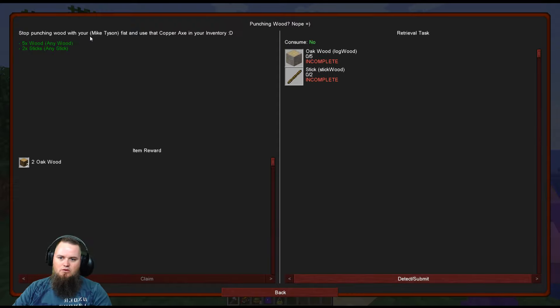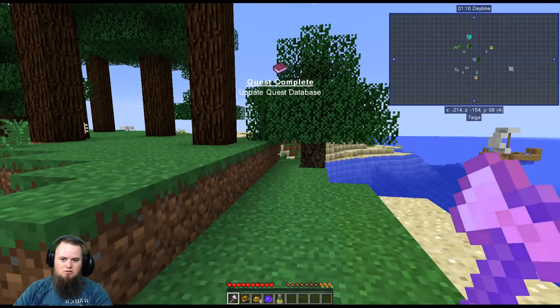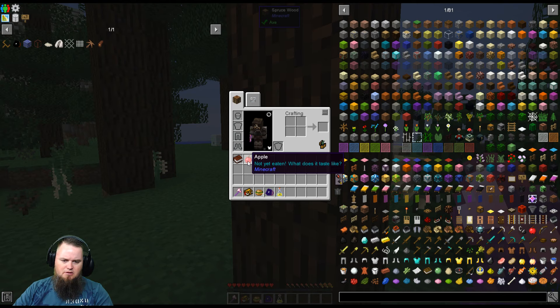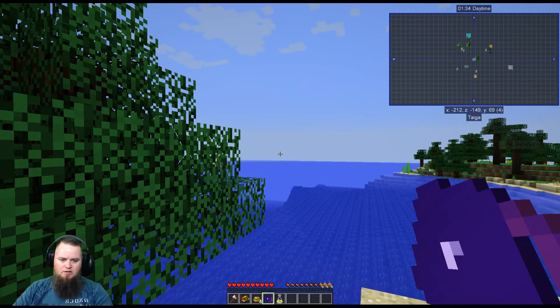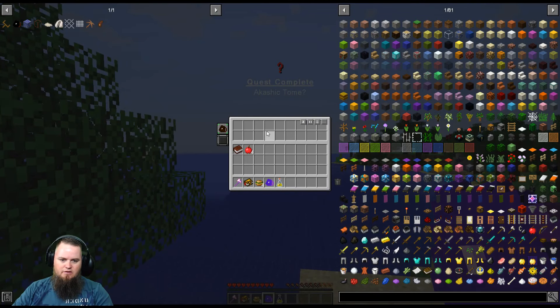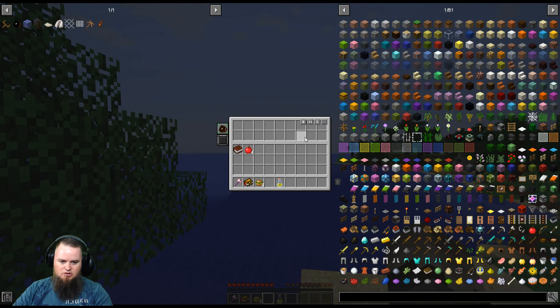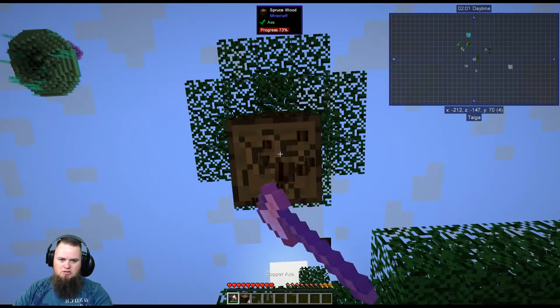Our first real quest: stop punching wood with your Mike Tyson fist and use that copper axe in your inventory. We need some wood and sticks — the usual dance with Minecraft. They provide a starter axe with venom, the first Akashic Tome, a quest book, some apples, and a basic backpack. You can open the backpack by right-clicking, but hit Shift+B to equip it and then just B to access it. It has Soulbound, so it stays with you through death.